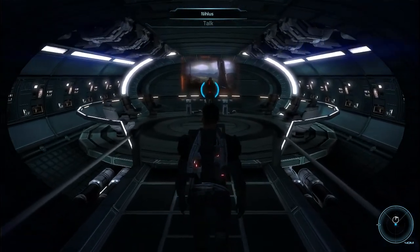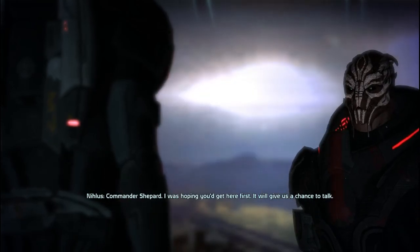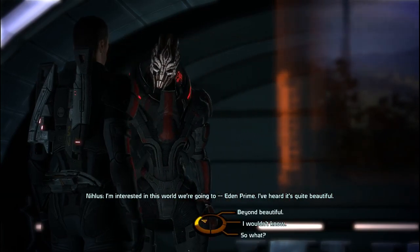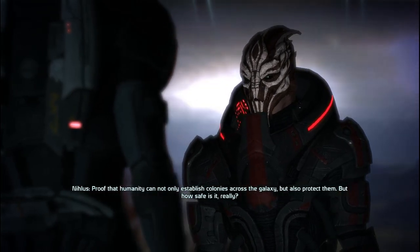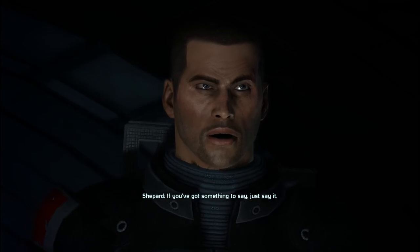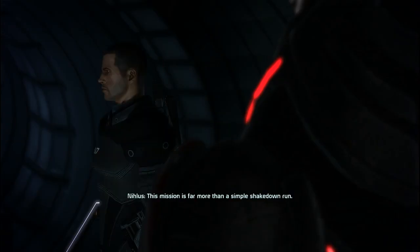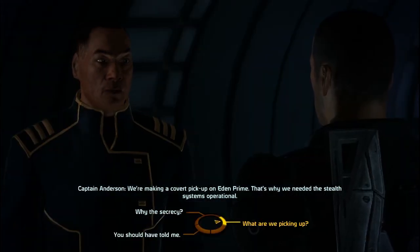Alright, well let's talk to Nihilus, since the Captain isn't here yet. Commander Shepherd — I was hoping you'd get here first, it will give us a chance to talk. The Captain said he'd meet me here, he's on his way. I'm interested in this world we're going to — Eden Prime. I've heard it's quite beautiful. I've never been there, but you know of it? It's become something of a symbol for your people — proof that humanity can not only establish colonies across the galaxy but also protect them. But how safe is it really? If you've got something to say, just say it. Your people are still newcomers, Shepherd — the galaxy can be a very dangerous place. Is the Alliance truly ready for this? I think it's about time we told the Commander what's really going on. This mission is far more than a simple shakedown run. Is someone gonna fill me in? Captain? We're making a covert pickup on Eden Prime — that's why we needed the stealth systems operational.